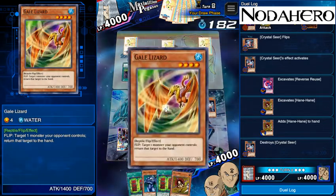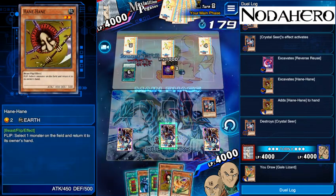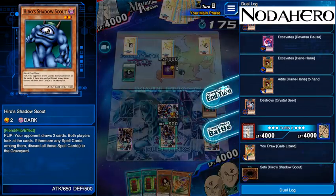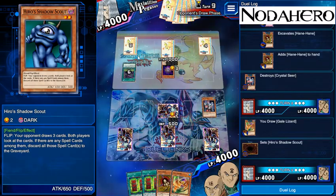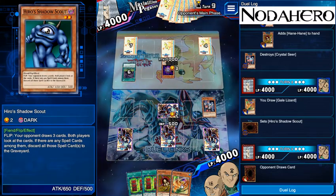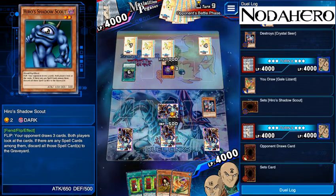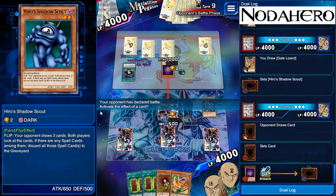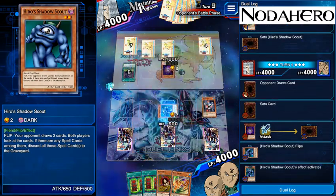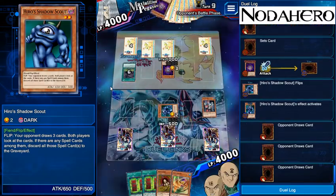I draw a Gale Lizard — functionally just a better version of Hane Hane — so I'm going to throw this down right now and give him the ability to attack into it. He'll draw three cards that potentially do nothing, and on the off chance he does have a fusion threat, I've got my pick of ways to kill it between Gale Lizard, Hane Hane, and potentially Mystic Box. He flips it, he draws Fusion Gate which is going to be gone, and two Hexes which we don't care about. He can now play two threats — not ideal, but he's only going to hit me for a thousand.